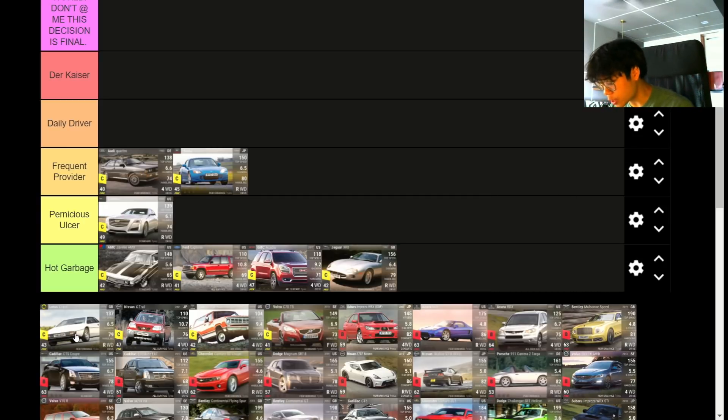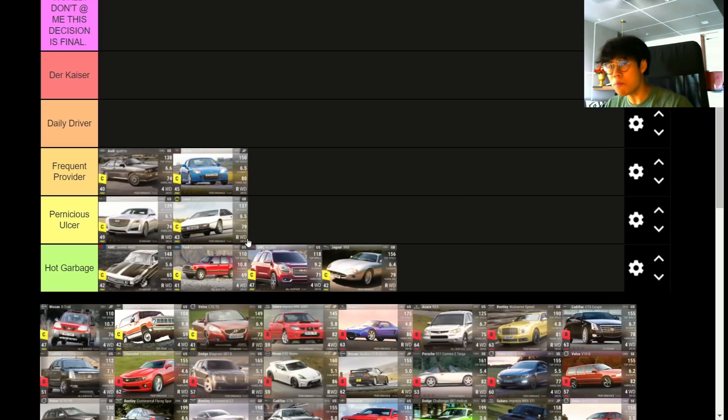The Lotus Esprit is an interesting one — very lightweight, same bad 0-to-60 as the Honda, but it's 2 RQ cheaper. MRA is okay at 78.4, only 3 less than the Honda S2000. These two cars are very similar. However, the Honda hits 89 handling when maxed versus 87 for the Esprit, so the Honda S2000 goes a tier above the Esprit. The Esprit is still light, the MRA is still decent, but the 0-to-60 is weak, no top speed, and the handling is just so-so.